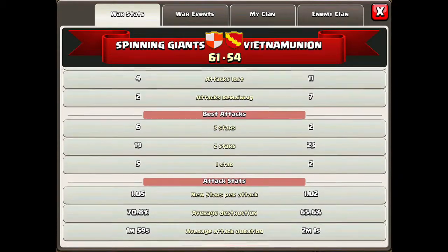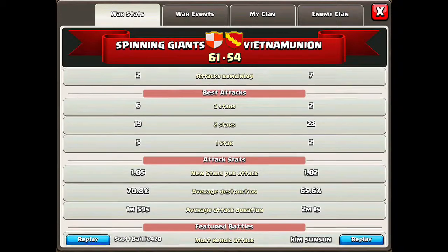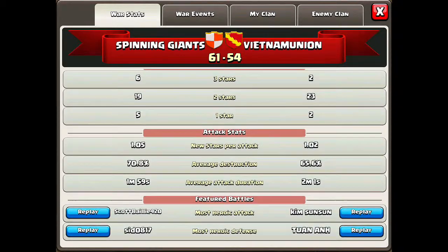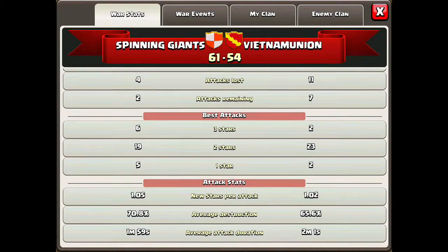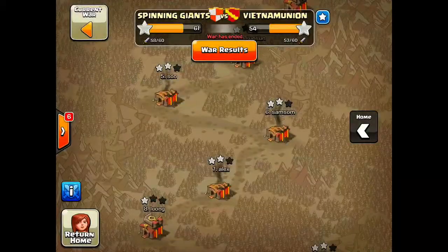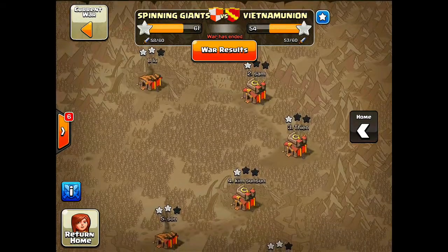We got 6 three-stars, 19 two-stars, and 5 one-stars. We did better in almost every category and got a lot of heroic defense and heroic attack medals — Scott and Sid with the heroic defense. So let's move on to our first clan war raid.